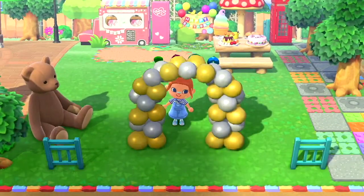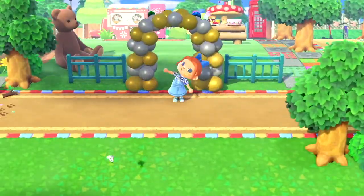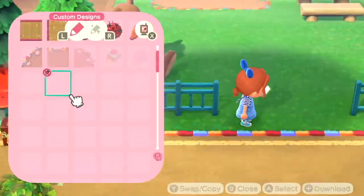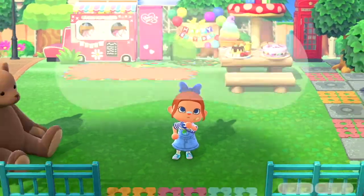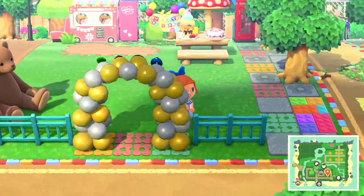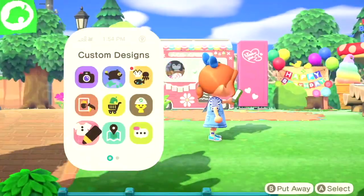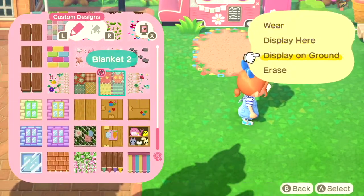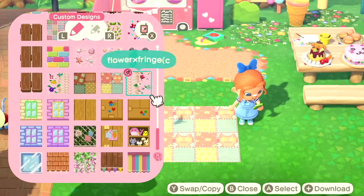Now I'm using the 2021 celebratory arch, but I'm using it the other way around so you don't see the '2021' — it just looks like a balloon arch. I wish they let us customize the balloon arch, maybe with rainbow balloons or different colors, but they'll have to do. Come on, Nintendo — give us some different balloon arches!